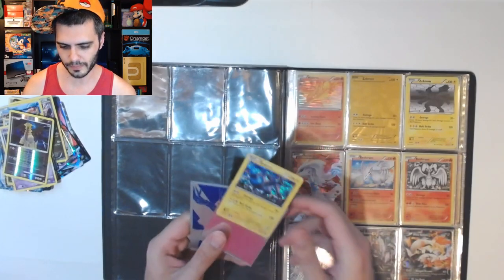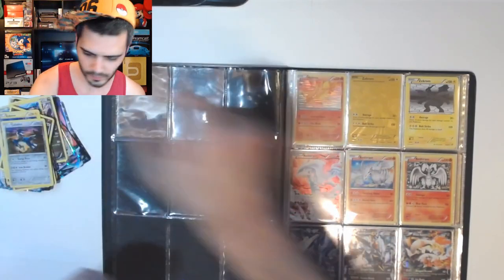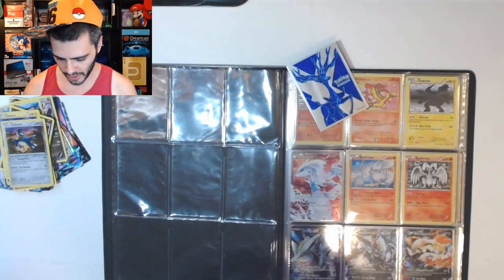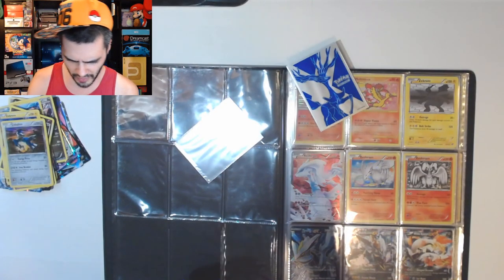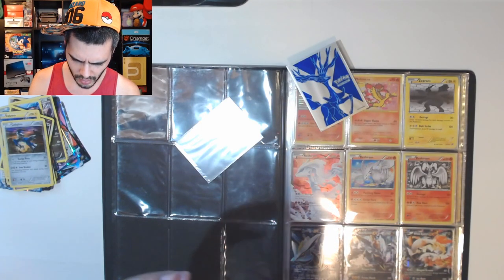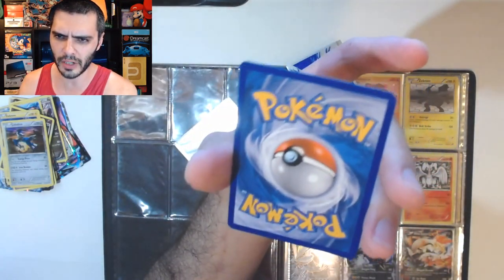Zekrom. Cobalion. There aren't all super amazing cards in here of course, but definitely some nice ones. Oh, that is beautiful — does that have any imperfections? I don't think it's got any imperfections on it. This is pack fresh.